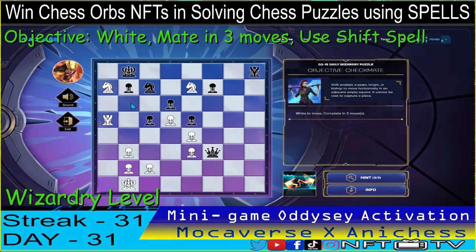It's all about the knights — the rook will just stay there. The first move is to use the shift spell on our knight in E7 and move to B7, check. The king will go to A8.